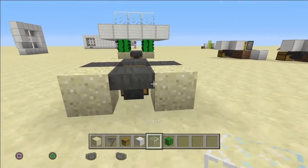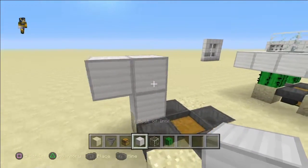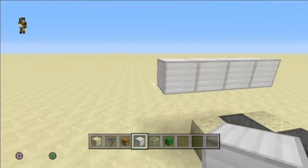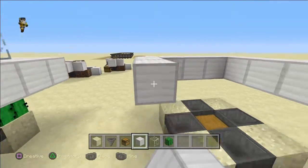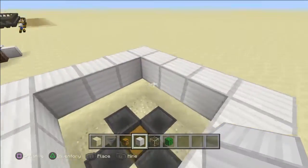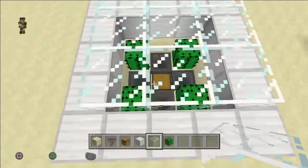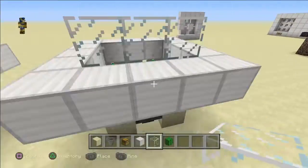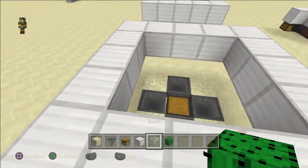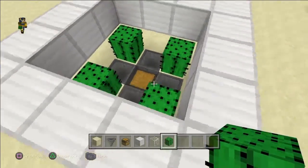Now that you've done that, you're going to come up like this and put it out like this, then just build the perimeter around like this. Feel free to pause at any moment. You can either leave this open or put glass on it — this is what it looks like with glass on it, so you can just look at it from here. I'm not going to put glass on it right now.